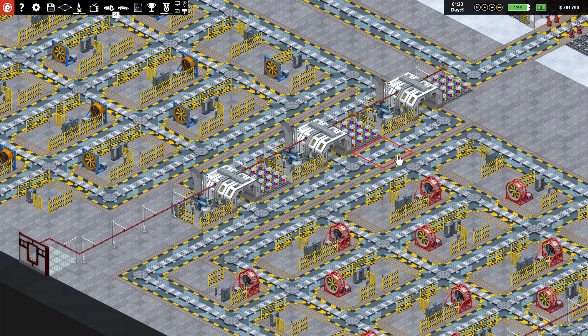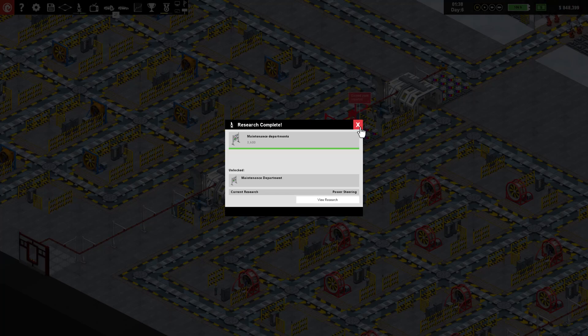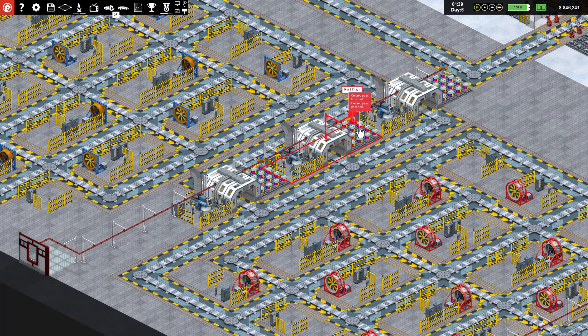We are actually producing more power now than what we're using, which is great. I'm pretty happy we added on this beautiful engine area, and more importantly we have this nice paint area established - it's gorgeous, I really dig it. I think that's going to wrap us up here for today because I want to think about what we're going to do next. We have maintenance departments now - we'll talk about that later. Thanks for joining me, see you in the next video!